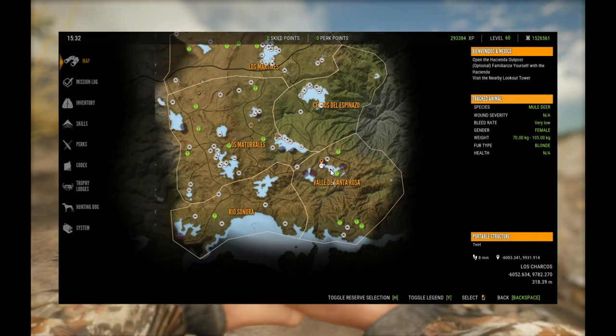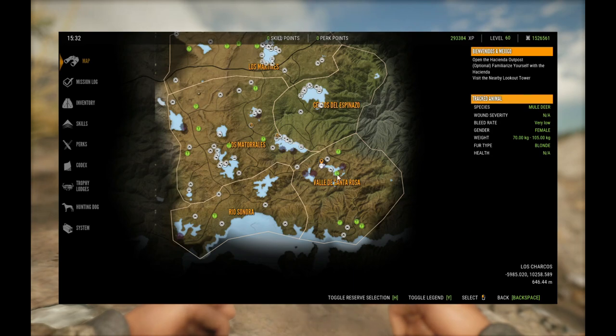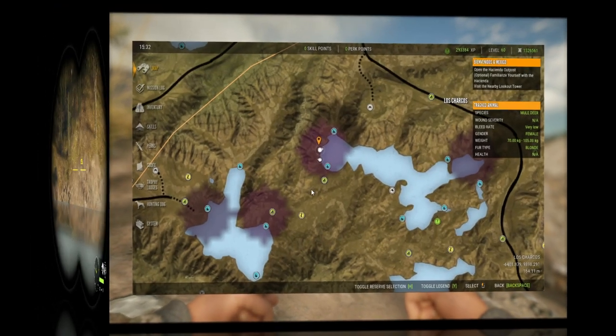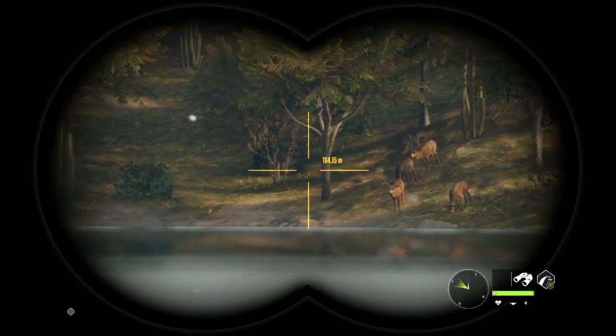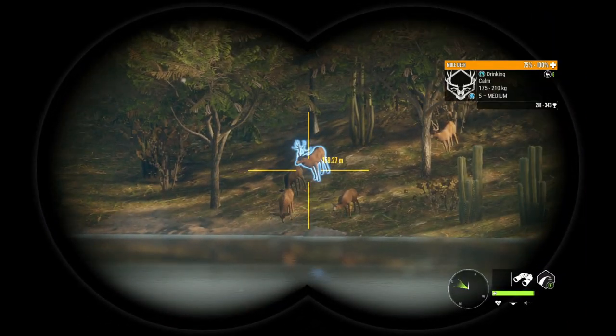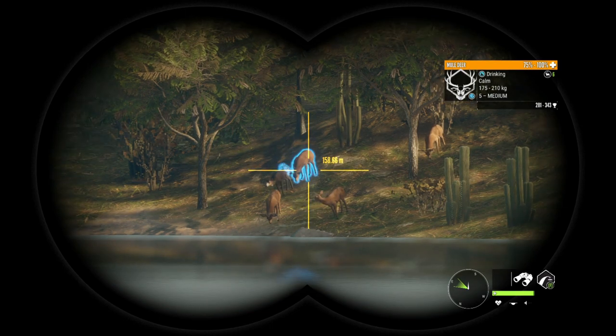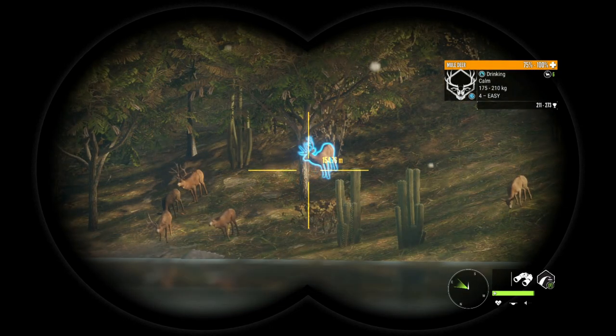He is absolutely stunning. This is where we found him — Y lake, bottom right corner. These three lakes and the lake to the left with the island are amazing for muleys. Definitely drop a tent there, I would highly recommend it. Such a great spot.